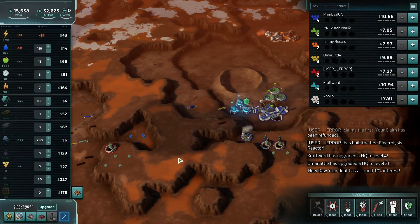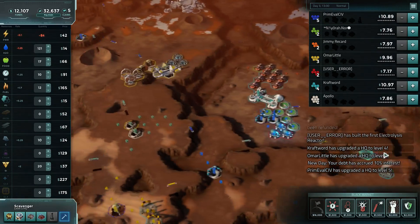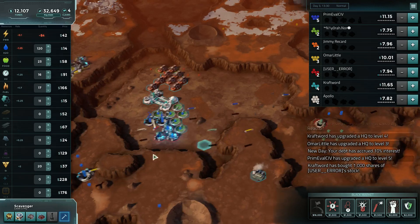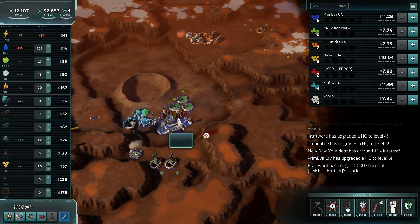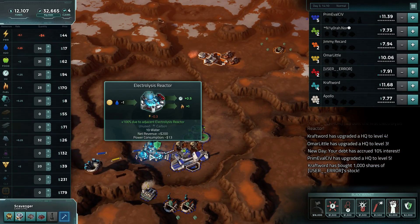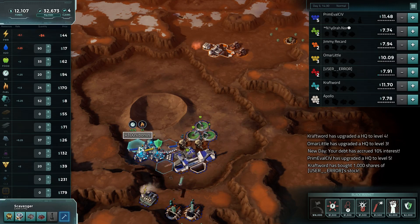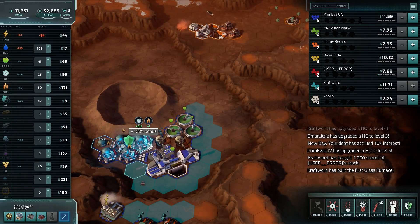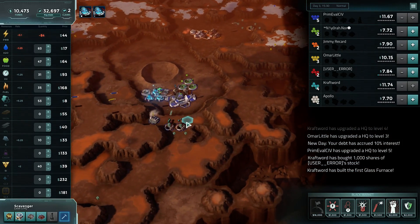Upgrade or claim? We'll just upgrade and drop a water pump right over there. Complete our triangle. Alright, so still really good money off of reactors. We'll drop another one right there. Another one right here. Take advantage of that while the price is good.